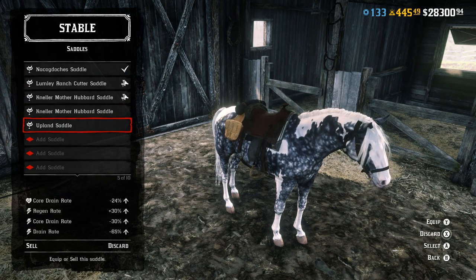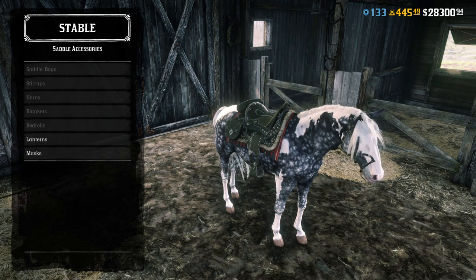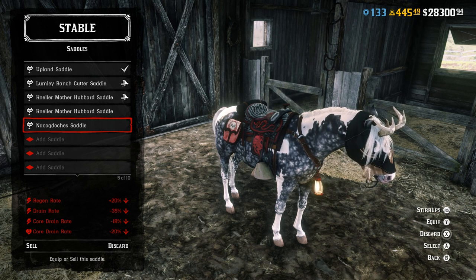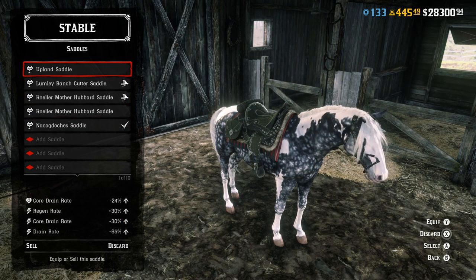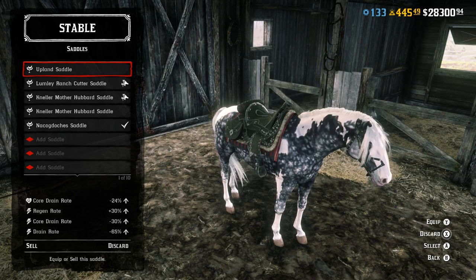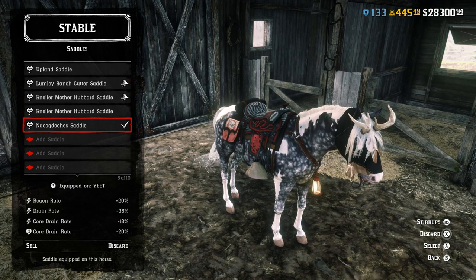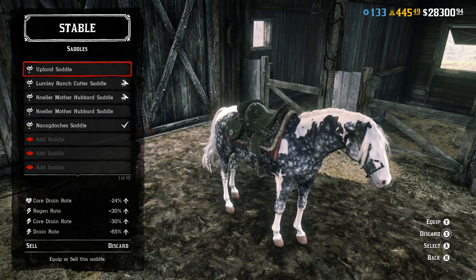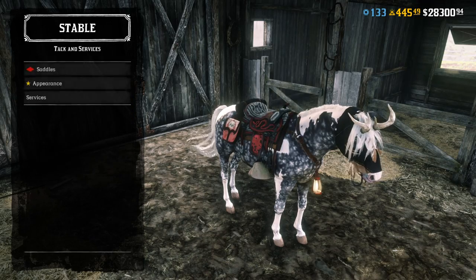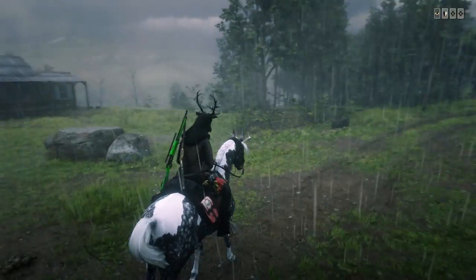If you already have the Knock-a-dope Chest, there's literally no point in this saddle at all. The Knock-a-dope Chest is a whole lot better in my opinion because you can customize it — bigger saddlebags, better stirrups, different things like that to actually make it the best it can possibly be. The advantage the Upland Saddle has is core drain rates for stamina and health, but that's probably not a big difference anyway since you can buy carrots and hay for like 25 cents. Stamina drain is a whole lot slower with the Knock-a-dope Chest if you have the hooded stirrups, which are the best in the game. You can pretty much run forever on bonding level four with that setup.